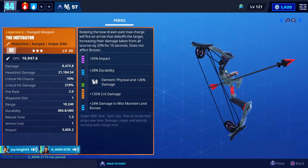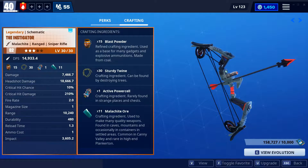The perks for it are actually pretty good — there's plus 50 impact, plus 20 durability, plus 26% damage with physical, and 135 critical damage. The crafting ingredients for it are 15 glass powder, 30 sturdy twine, one active power cell, and 11 malachite.